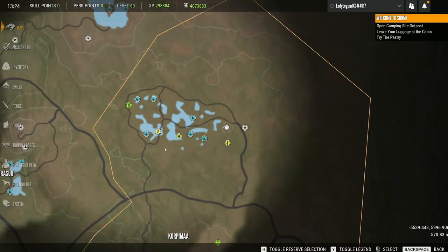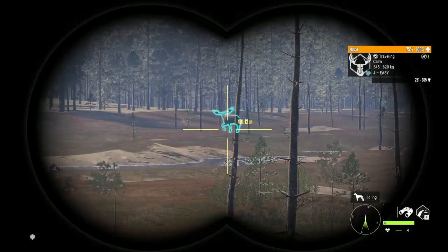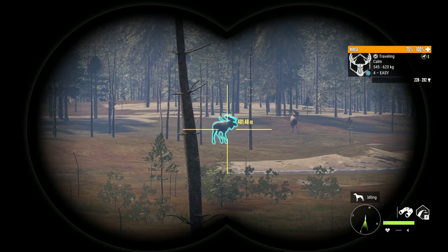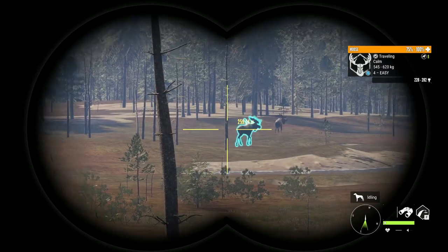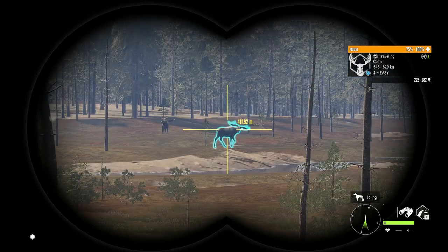Now this spot right here is amazing for moose. I believe on the beta I had eight drink zones for moose - I don't have that many quite yet. But one thing that is similar is I am using the 300 in both games, and it is amazing on moose in both games. Look at all the huge moose coming out here - what is happening? We have three max weight moose out here. Moose are one of my favorite things to hunt in both games really.